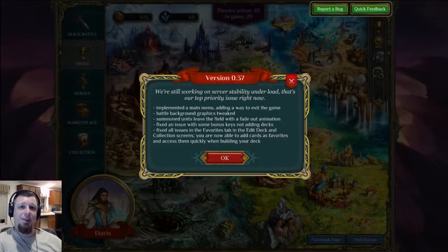Kenny here with a Spellweaver 0.37 version update centered around server stability issues and a lot of graphical changes. Let's go ahead and take a look at them.